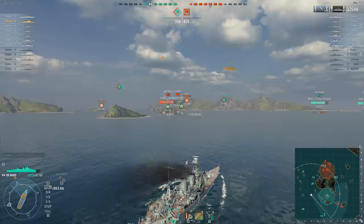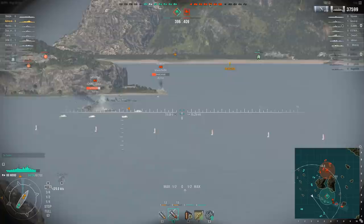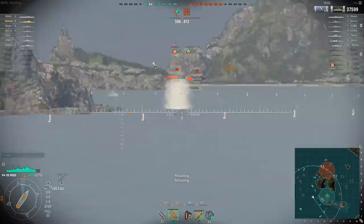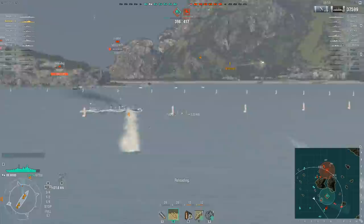The biggest reason you don't want to get into a close-range brawl is that it takes 60 seconds for the turrets to rotate 180 degrees. If you take the Tier 2 Expert Marksman skill, you can get that down to just over 48 seconds — which is better, but it's still 48 seconds. These turrets take a while to turn, which can be a problem if you're trying to circle another battleship at close range and keep the turrets pointed at the target.